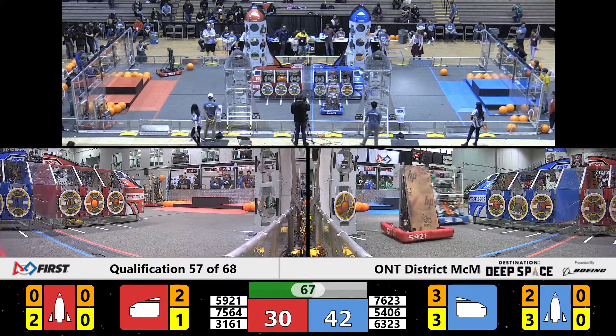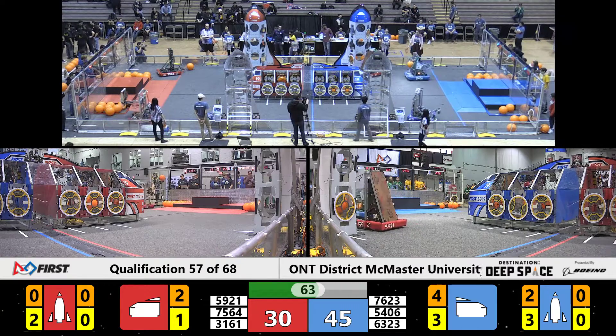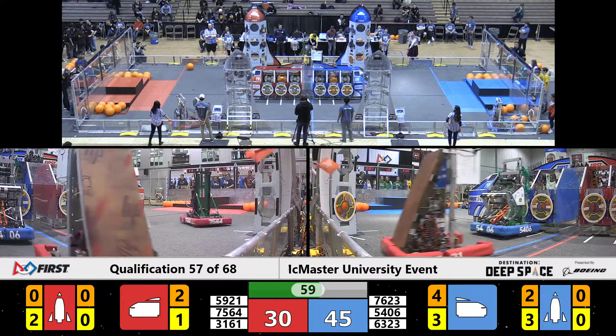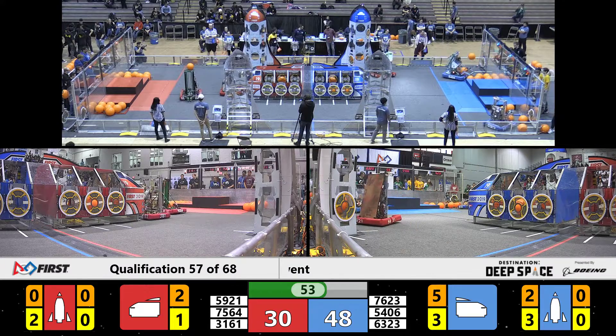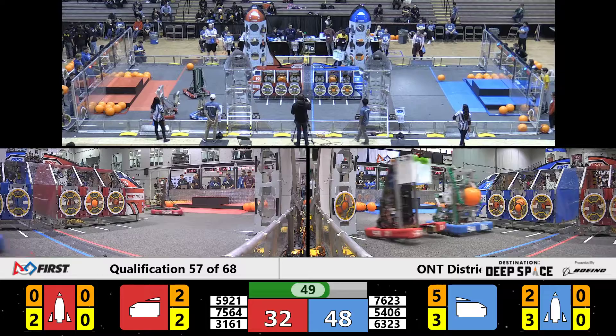Picking it up and scoring at will. Meanwhile, on the Red Alliance, we got a robot here taking a little breather. That's Team 65-64 — that is More Robotics, one of our rookie teams here. Their Alliance partner Team 31-61 scoring another hatch — that'll be another two points.